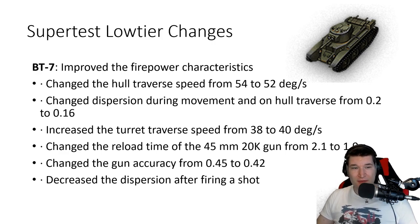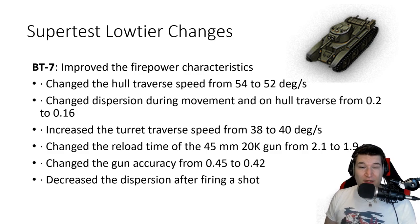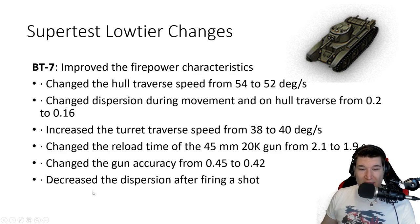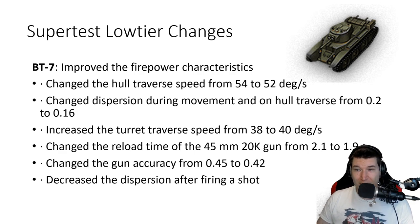Now let's start with the low-tier changes. Wargaming said themselves they noticed that tanks like the BT-7 and the Covenanter simply didn't perform as they wished. So they decided to do some changes. The BT-7 gets a nerf to hull traverse speed, but for that they make the tank gun more accurate on the move, the turret traverse a little bit quicker, and the aim time as well as accuracy during fully aimed and after each shot is improved. So the BT-7 got a little bit of a nifty buff right there.